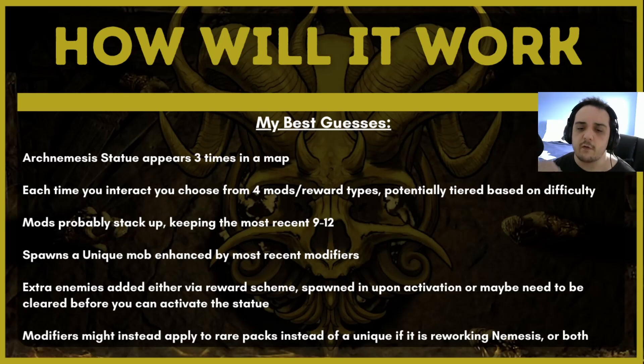I think it's going to spawn a unique mob based on the modifiers you've applied to it. I don't know whether it's going to be multiple different unique monster types, or something metamorphic and very varied, or maybe it's just this one dude — always this one dude throughout the league — and that would be the arch nemesis. This one unique monster is the arch nemesis, and you're always encountering him just with different modifiers. I think the latter is probably more likely.